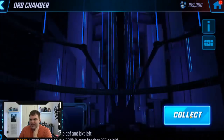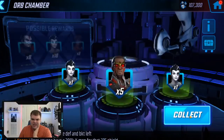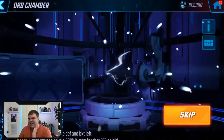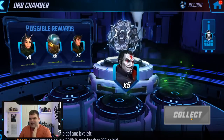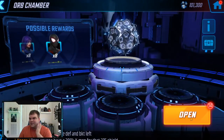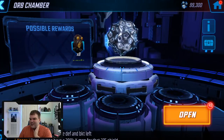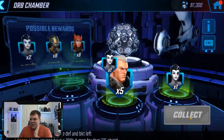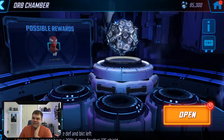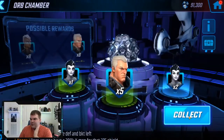Any character that's farmable in the war store isn't exactly easy to get because you're having to balance mini-uniques, orange pieces, and buying characters from there — it's hard to balance all of that. Another 14-pull of Domino — not bad. I've still got 99,000 orb currency to go. Cable shards, and Deadpool shards — nice to see those. I still don't have them fully farmed up, so I'll be happy with their shards.